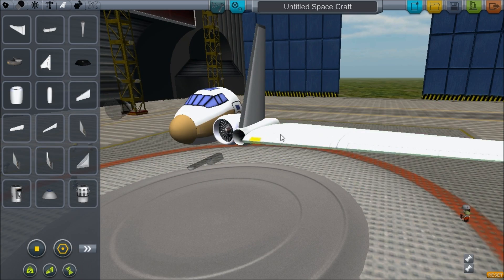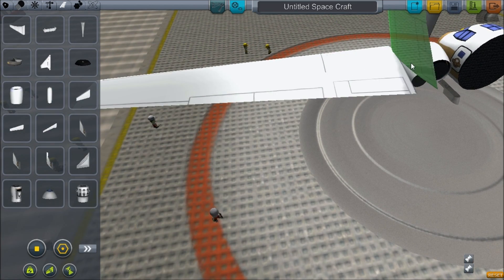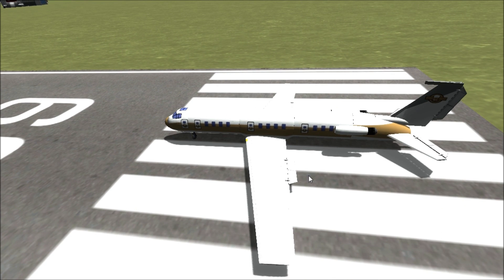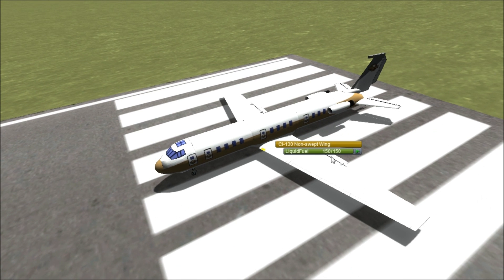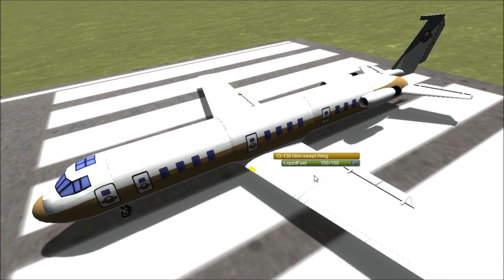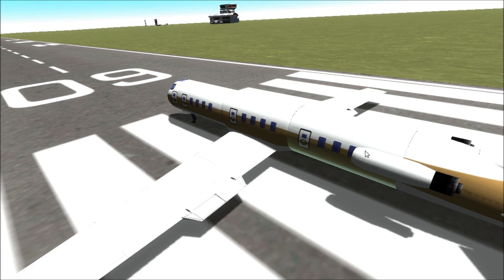There's a non-swept wing which is quite big but useful for your jumbo jet creations. I'm gonna let this fly — I had a little trouble with the other wings before I tried it out, because basically the swept wings have about 4 lift rating and these ones do have 5.5. Also, the wings actually hold liquid fuel.